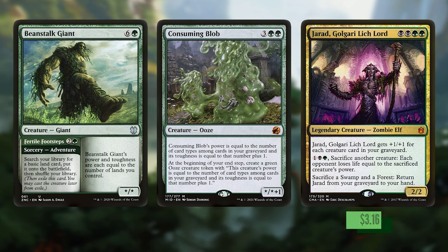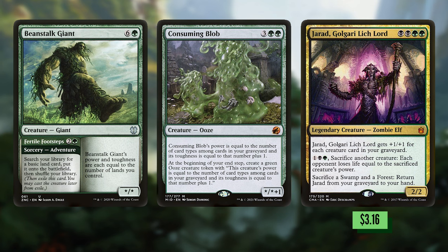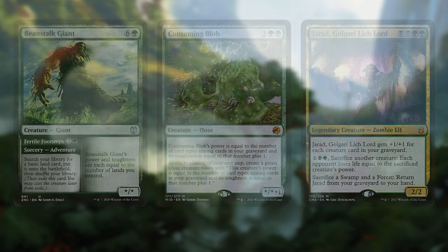Gerard Gugari Lichlord is a 4-mana 2/2 that gets +1/+1 for each creature card in your graveyard. For three mana you can sacrifice another creature and each opponent loses life equal to the sacrificed creature's power. So yes, this is another big creature you can feed to the Gitrog, but if you don't have Gitrog you can start sacrificing these giant creatures to its second ability to drain the table.